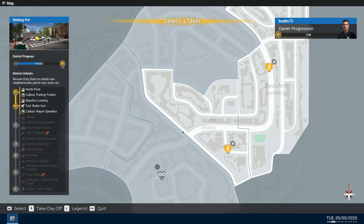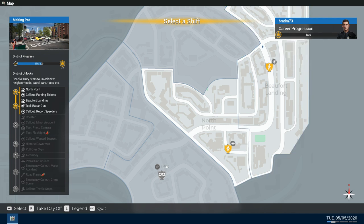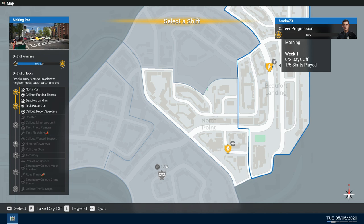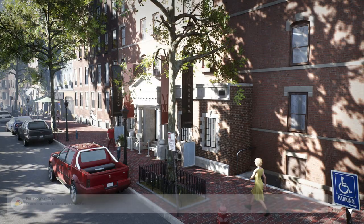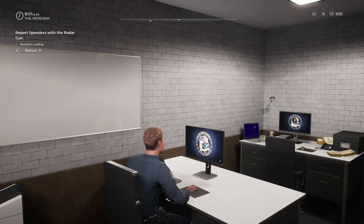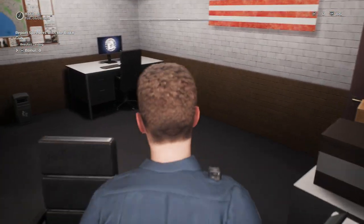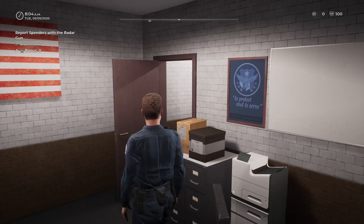We've unlocked Beaufort Landing, which is over here, as well as the radar gun, and we have to report speeders. We've got this long kind of straightaway here, so we'll probably just park off to the side of the road and see who we can get.